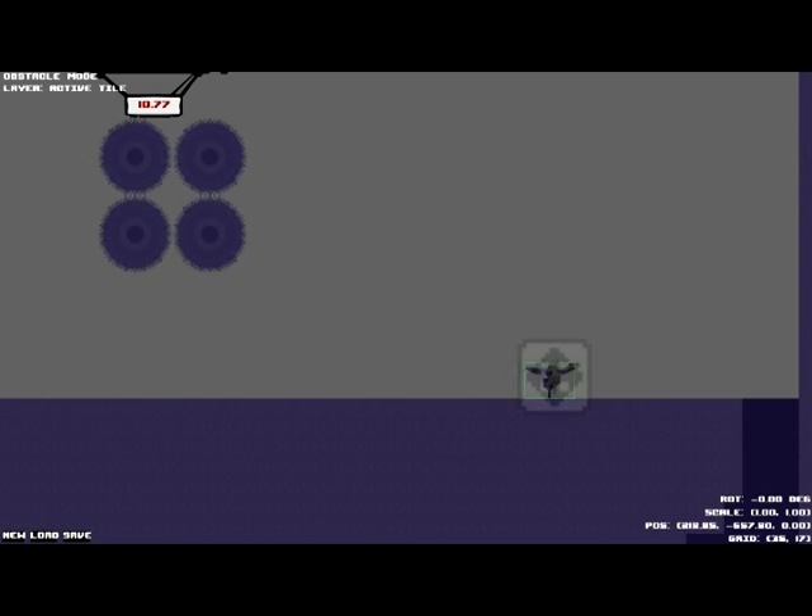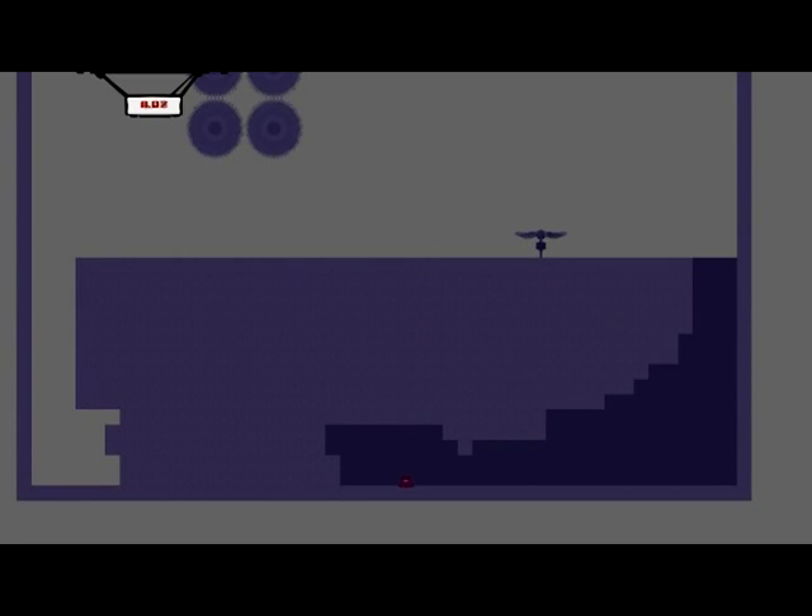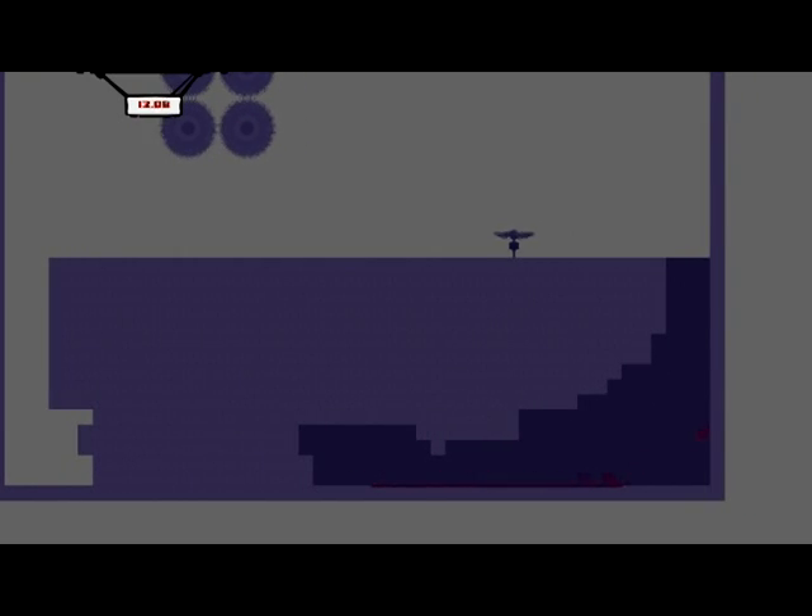Hold shift and left click to select the fan. F8, and this should bring up the properties. To make a fan work, the default speed will be 300 in both float prop 1 and 2. So float prop 1 and 2 — just make that 300. That's the average power for a fan. If you make it any higher, it might go too powerful and send you flying.